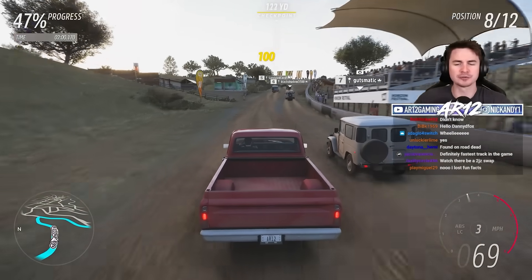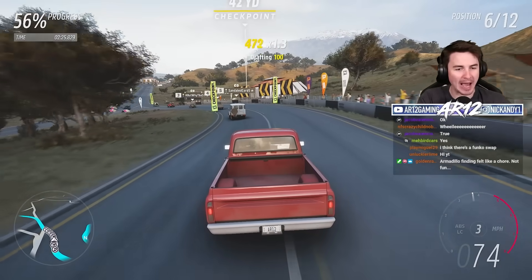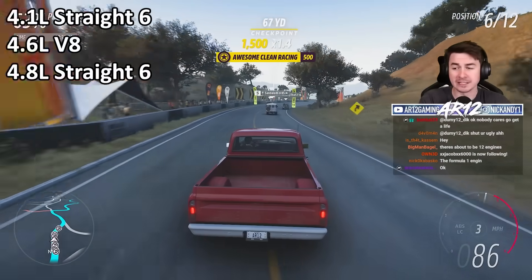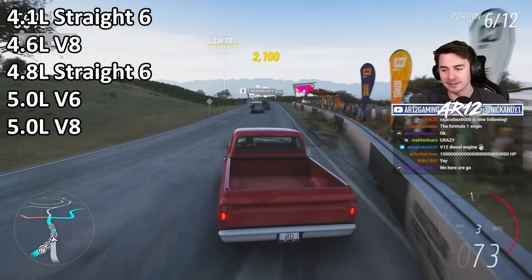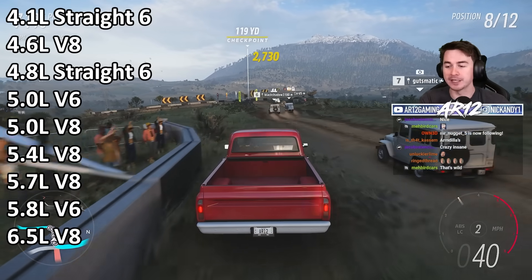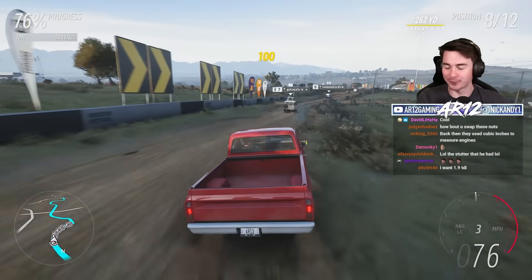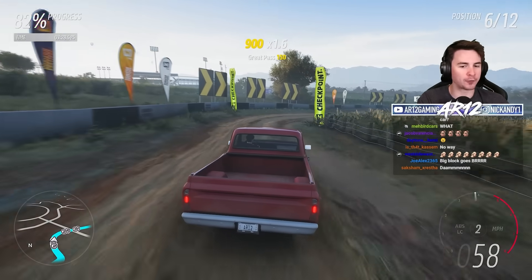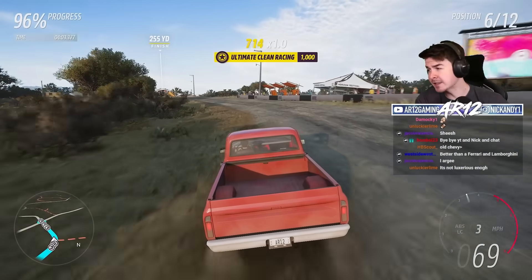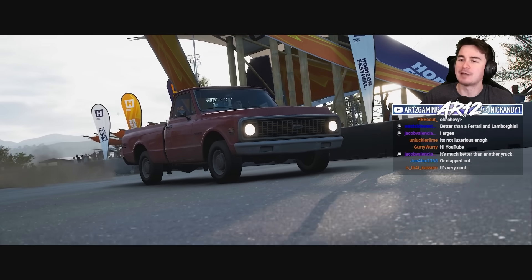When you go to buy a car, you know how car manufacturers give you different engines to choose from? Let me list off the engine options when you bought one of these back in the 1970s: a 4.1 straight 6, a 4.6 liter V8, a 4.6 liter straight 6, a 5 liter V6, a 5 liter V8, a 5.4 liter V8, a 5.7 liter V8, a 5.8 liter V6, a 6.5 liter V8, or a 6.6 liter V8 — 10 different engines. There are literally fewer options at McDonald's when you order a cheeseburger. As time went on into the 90s and early 2000s, the Chevy K10 later became the Chevy Silverado, so they do still exist — just with a different name nowadays.